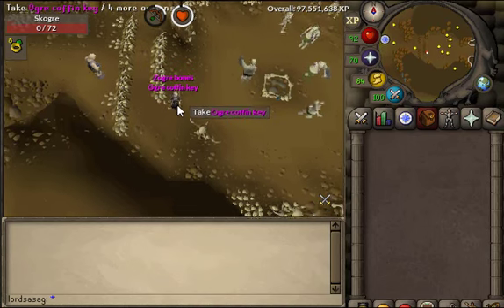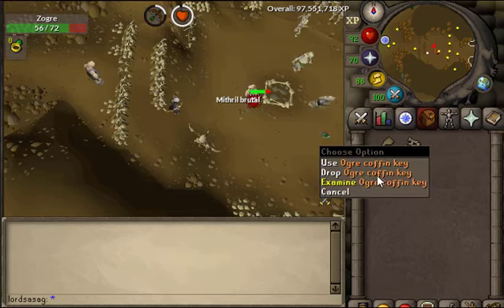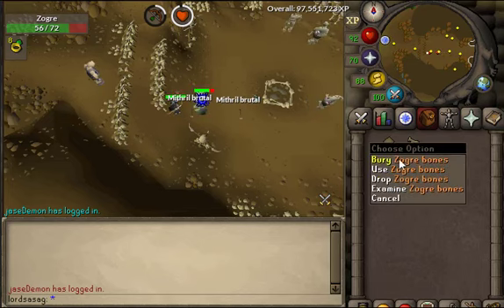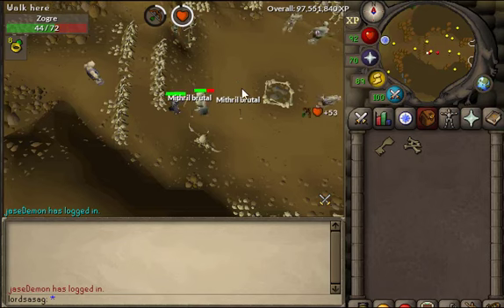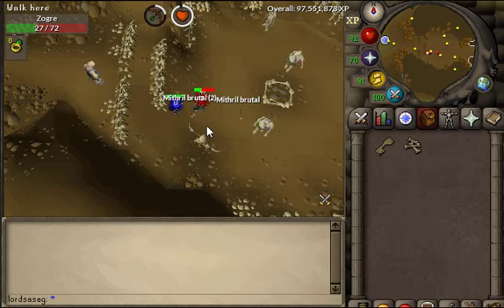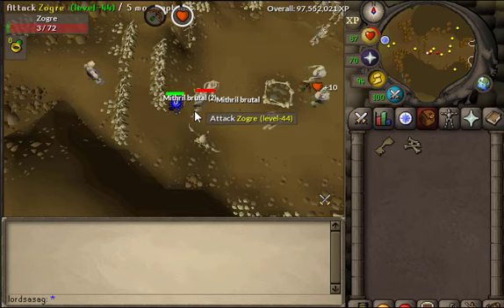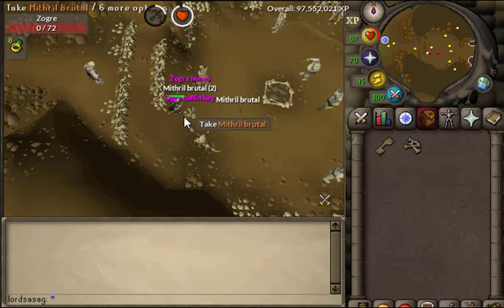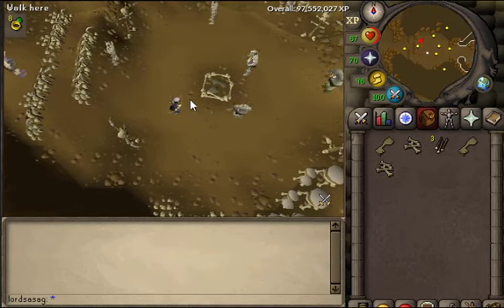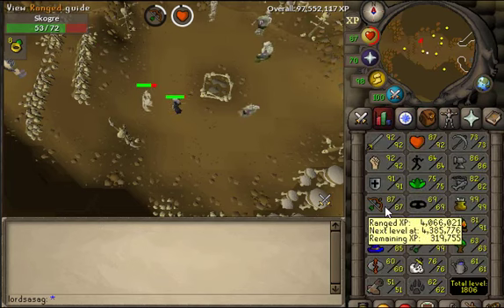I suggest you tank them. From one zogger you receive around 2k, where the coffin costs 1.6k or 1.4k, and the bones cost around 500 or 600, so overall it's a guaranteed drop of around 2k from each zogger. In brutals you lose around 400 at max, sometimes 200 — it all depends on your luck how many brutals you lose. Overall it's a nice alternative method to train your range.